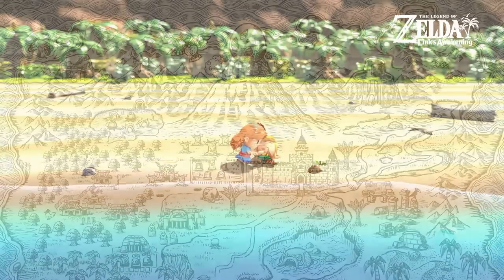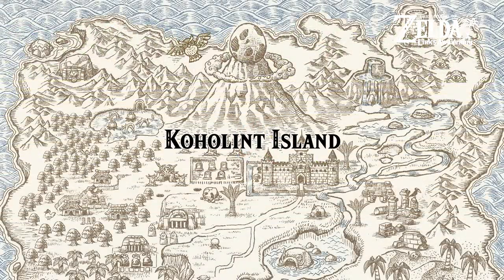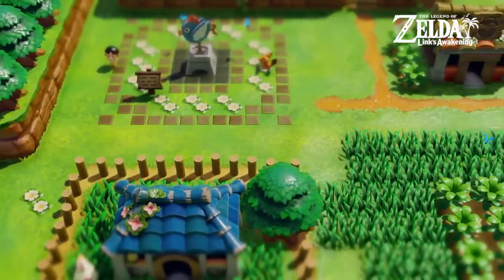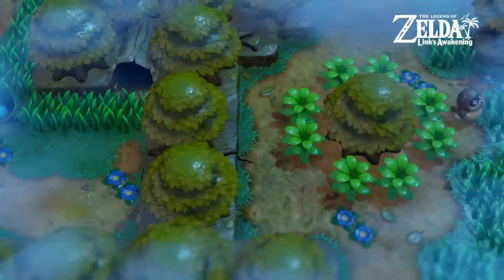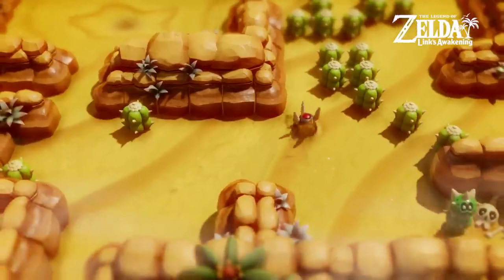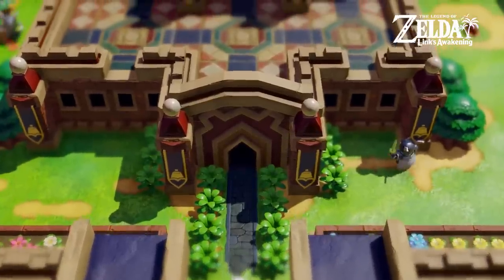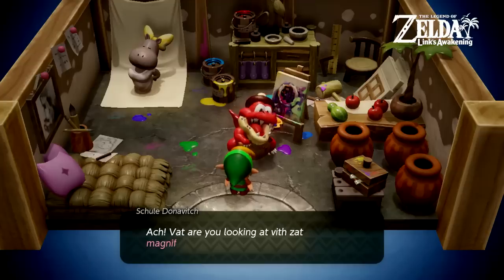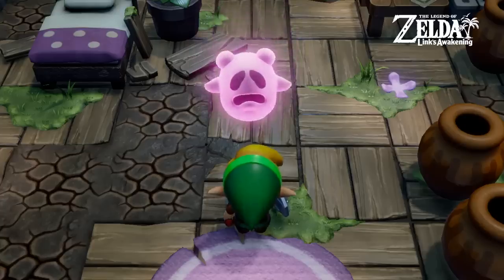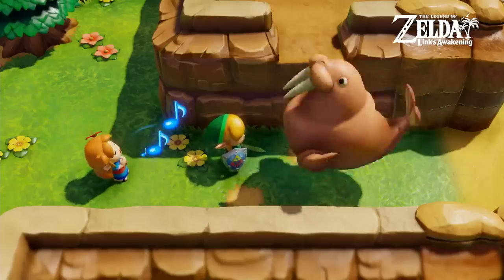Link washes ashore on the tropical Koholint Island. There are villages full of nature, sandy beaches, mysterious forests, swamps, deserts, and even a castle. Koholint Island is also home to some interesting folk. Some very interesting folk.